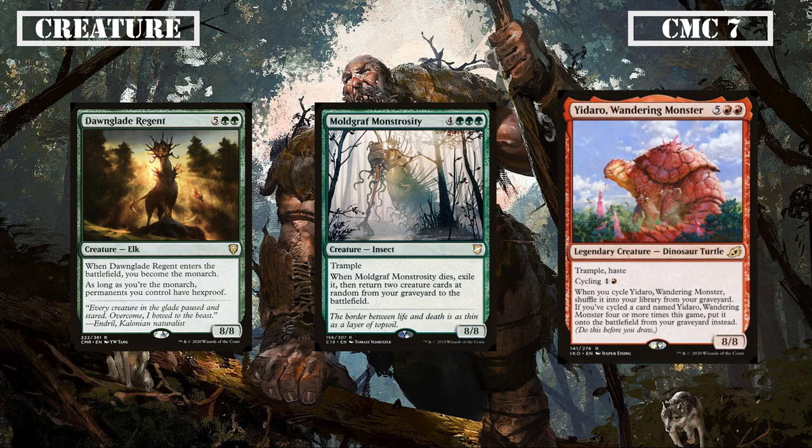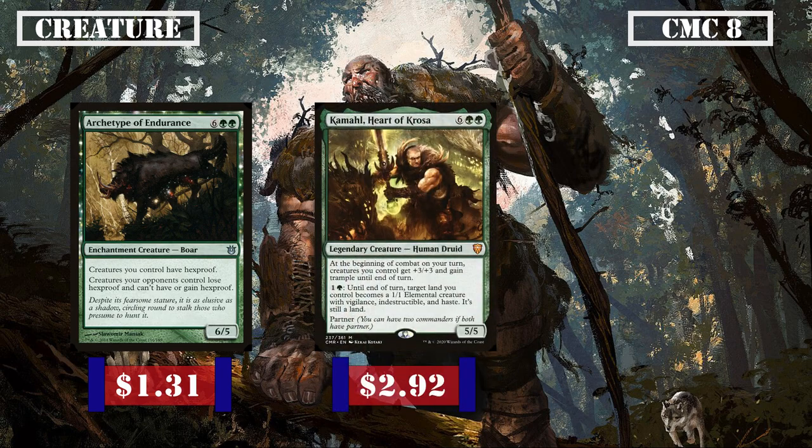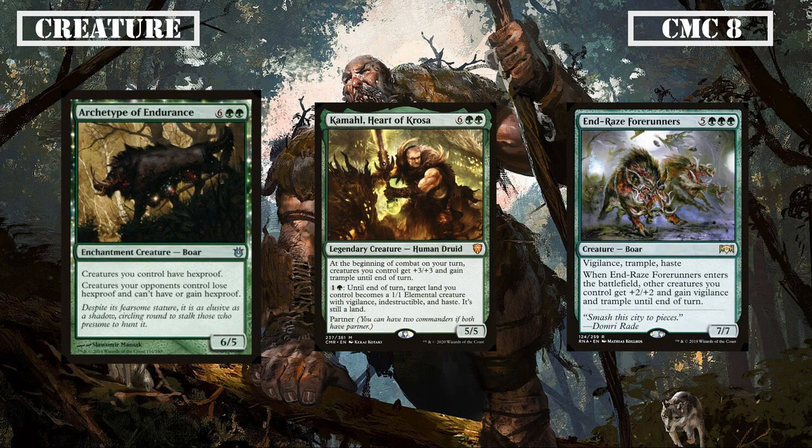The CMC 8 slot starts off with some AoE pump and protection with Archetype of Endurance, Kamahl Heart of Krosa, and Enrage's Forerunners. Archetype of Endurance is a 6/5 that has all our creatures gain hexproof and all our opponents' creatures lose hexproof, giving us board-wide targeted spell protection that's always appreciated. Kamahl is a 5/5 that pumps all our creatures by +3/+3 and gives them Trample on our combat step until end of turn, as well as letting us pay 1 and a green to turn one of our lands into a 1/1 creature with Vigilance, Indestructible and Haste until end of turn, giving us a free overrun each turn and the ability to turn our lands into more creatures to swing with if need be.